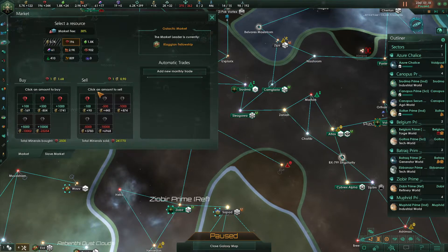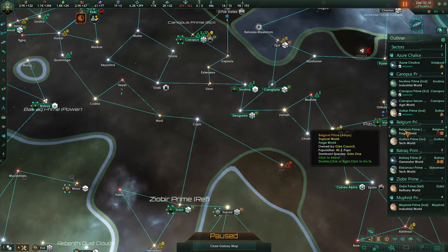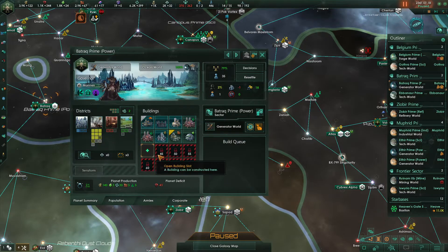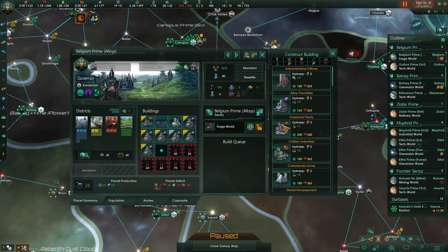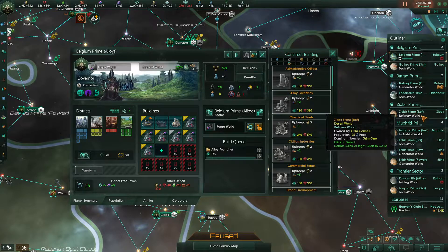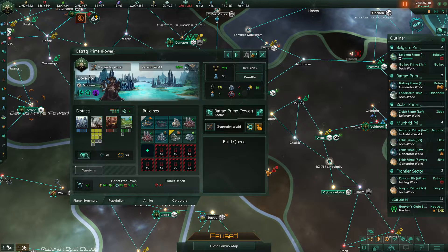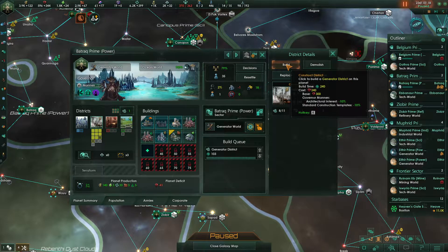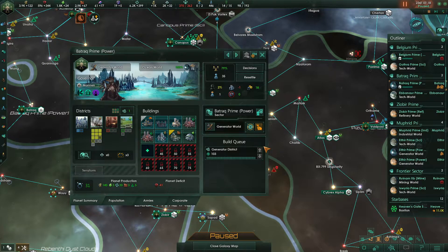We're out of minerals again. Well, we should be nearly through this section. That should hopefully be enough minerals. So we need an alloy foundry here. On Batrak Prime, this is a generator world. We could use another generator district. That will give us our housing and our job.